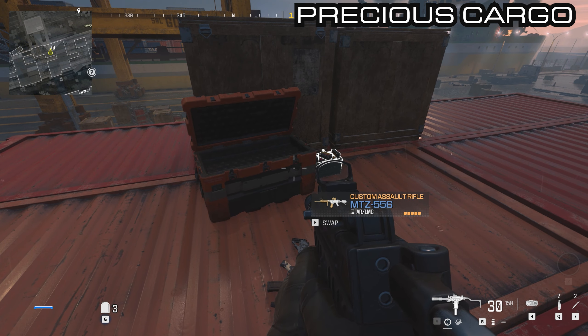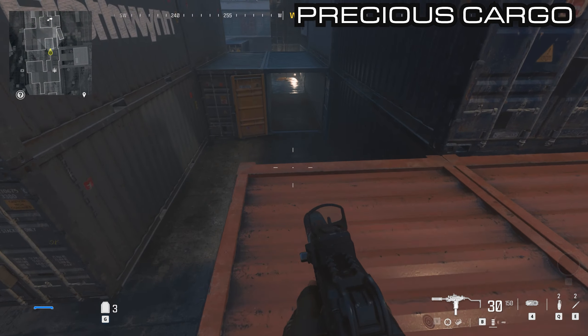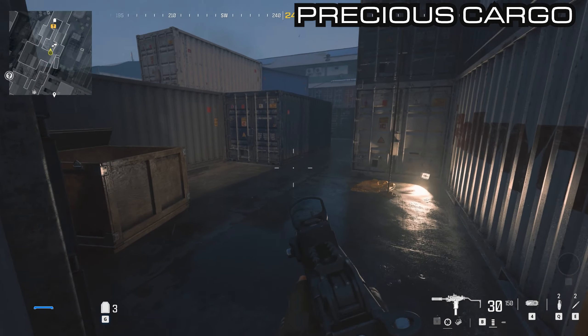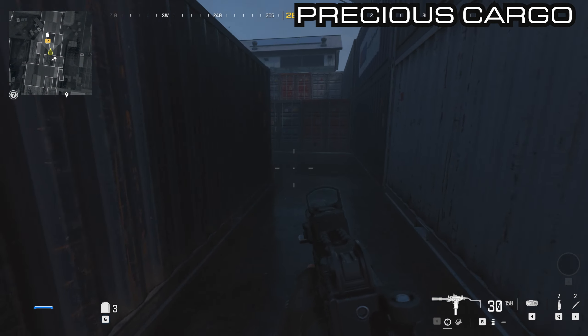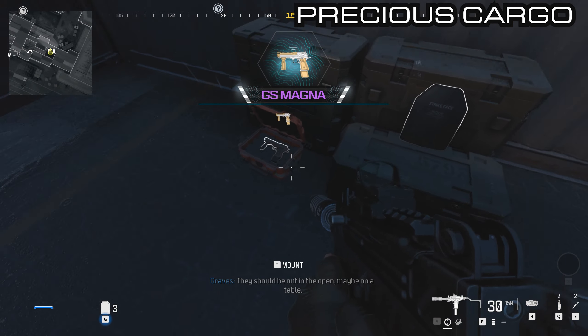From this one we're going to head to our left and go west underneath this open container. Go through here all the way to the end and you will see a small orange box. Inside here is the GS Magna — the Full Auto Desert Eagle.